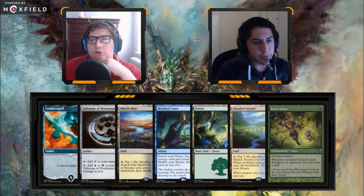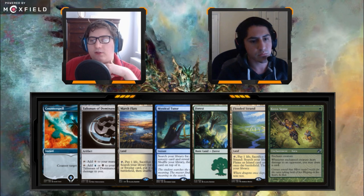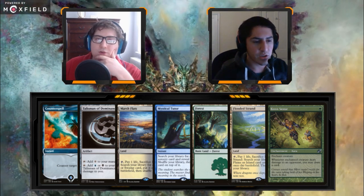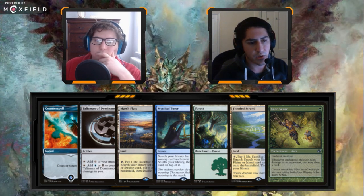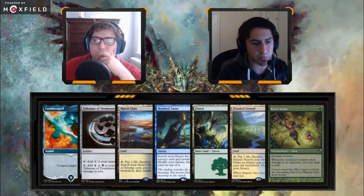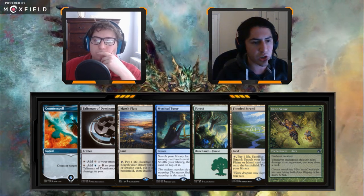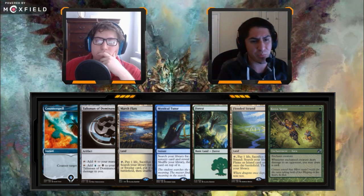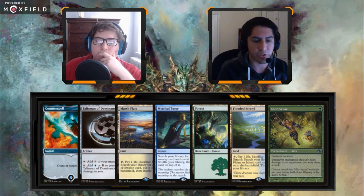Counterspell, Talisman, Marsh Flats, Mystical Tutor, Forest, Flusterstorm, Keen Sense. You have your card advantage engine, a counterspell — though sadly you can't hold up the counterspell unless you choose not to play your Talisman. With Mystical Tutor, I'm not particularly looking for an interactive spell on five cards; I'm perfectly comfortable leaning on the rest of the table to interact with each other, so I want to be getting card advantage. A decent choice is Brainstorm, but ultimately I'd actually just hold it — tutors get better the longer you wait because things develop and you might learn what you need.